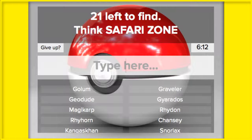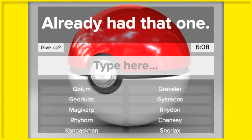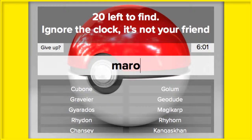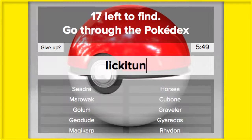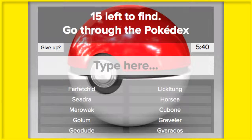What else am I missing? I got Ditto, right? Cubone and Marowak. Horsea and Seadra. And Lickitung. These are all Pokérap things that are making me think.